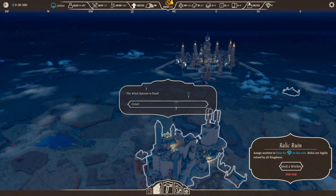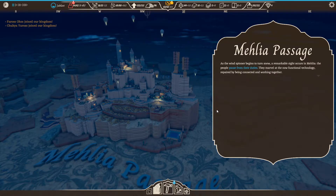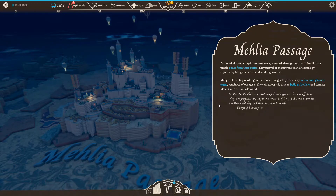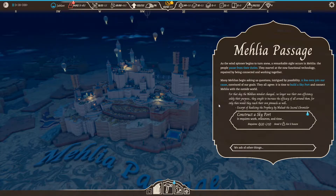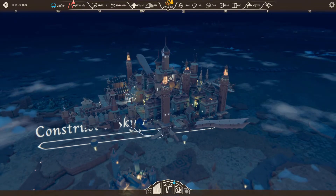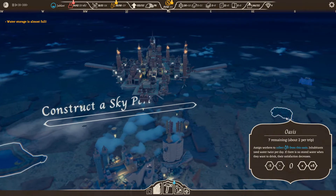Yes — the wind spinner is fixed! As the wind spinner begins to turn anew, a remarkable sight occurs in Malia. The people pause from their duties and marvel at the now functional technology, repaired by being connected and working together. Many Malians are asked this question — intrigued by possibility, a few even join our cause. Convinced of our goals, they all agree it is time to build a skyport and connect Malia with the outside world. I'm glad I grabbed that clay — it's going to work perfectly for us now.